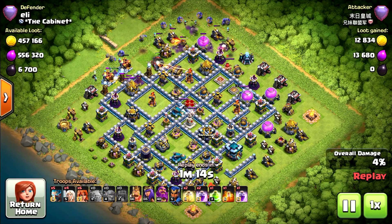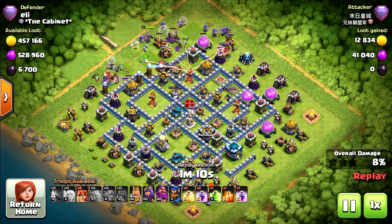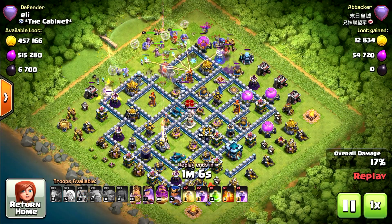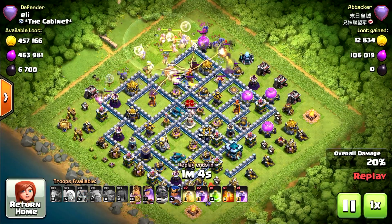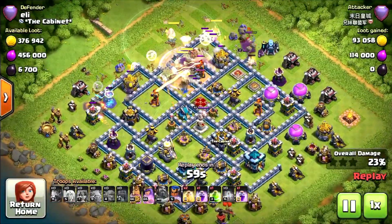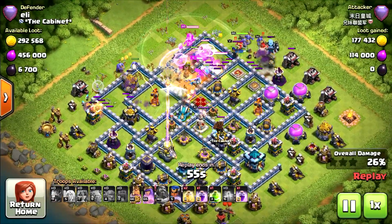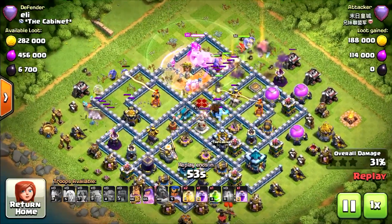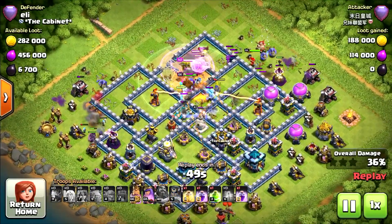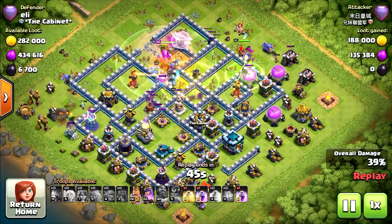First replay of the day. Starting with the Wall Raker behind some Bowlers and Ice Wizards — probably doing it for the mission as well. Doesn't look like it will go towards the Town Hall; it's pretty far. The Warden ability was used way too early. The single Inferno just took the Wall Raker out. He can use the Jump Spell but is still way too far from the Town Hall.